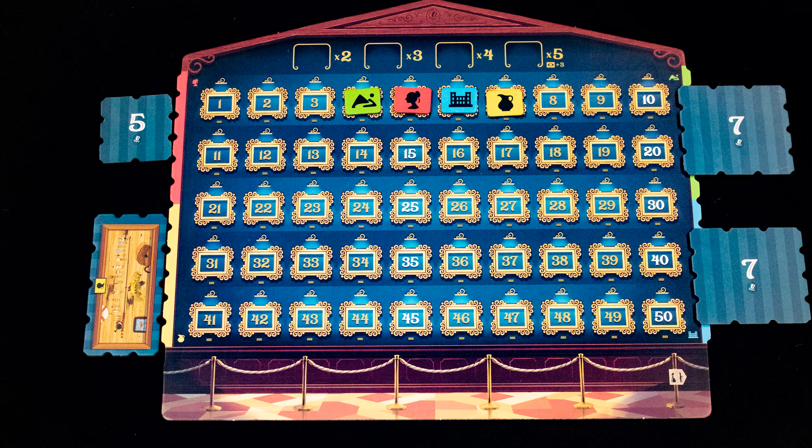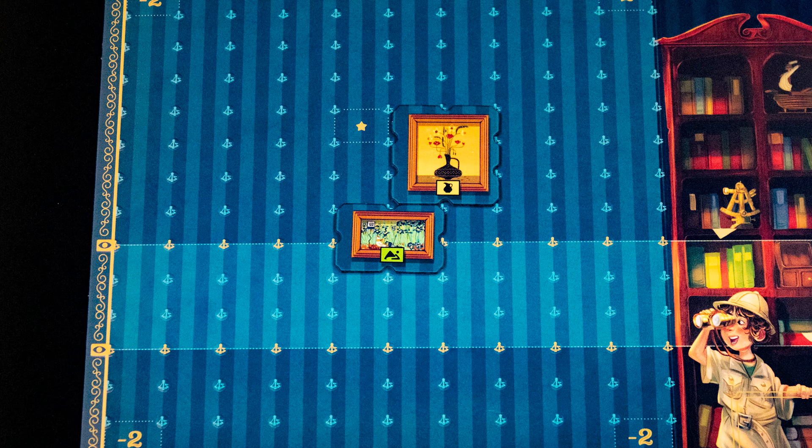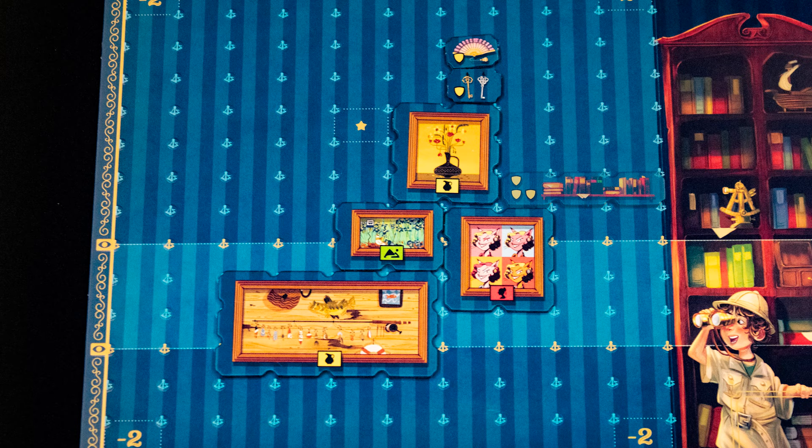When placing a tile on your board, there are several things to note. First, if you connect two paintings with the same symbol — say, yellow — neither will score points at game end. Second, paintings must connect to an existing one. Third, when two paintings share a frame type, you get to place a bonus victory point tile. For example, placing a frame that touches three other frames earns three points of decor bonus tiles.